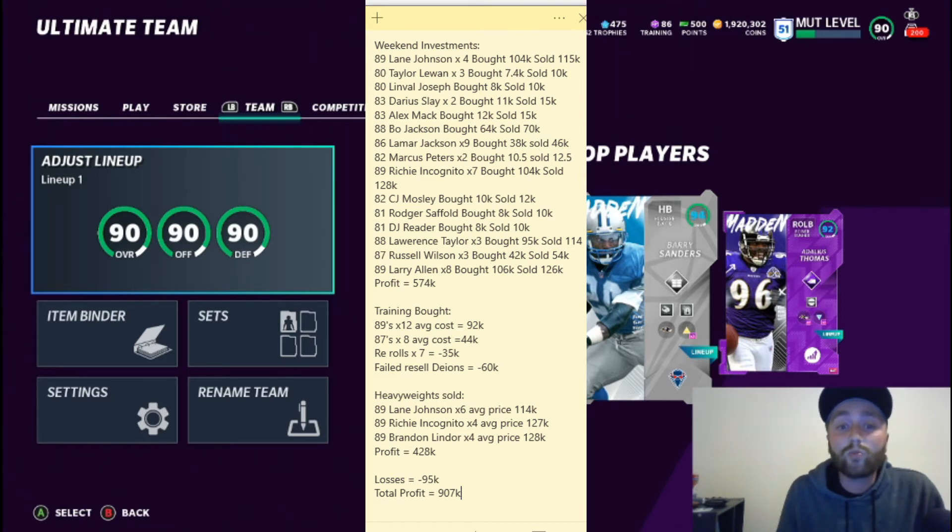One of my favorites to invest in is Larry Allen, because on weekends his price normally drops down to the normal 89s price early Saturday morning, then shoots back up to 150k. I made 20k per on the Larry Allens. I could have made more by waiting, but instead of risking the price fluctuating, I sold for 140k instead of 150k. You want to make sure you're making coins — you never know what's going to happen.